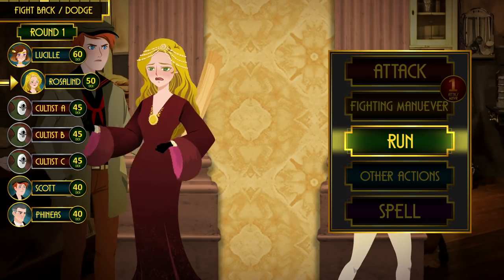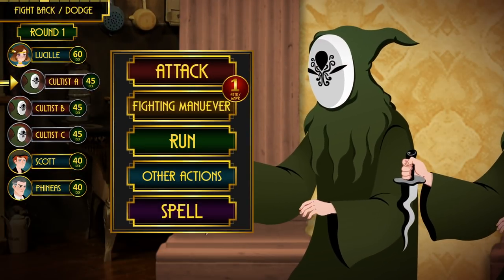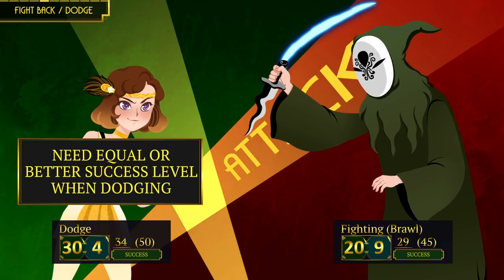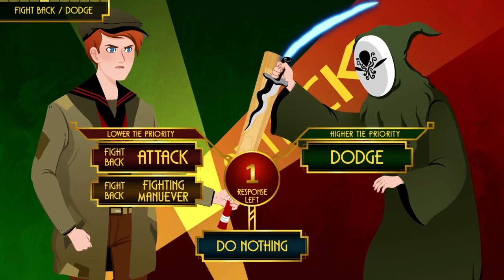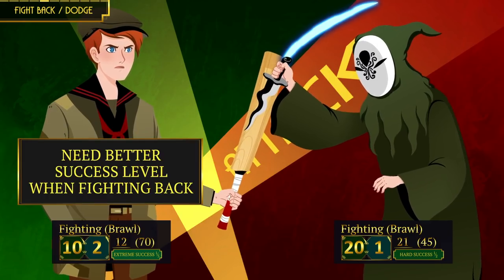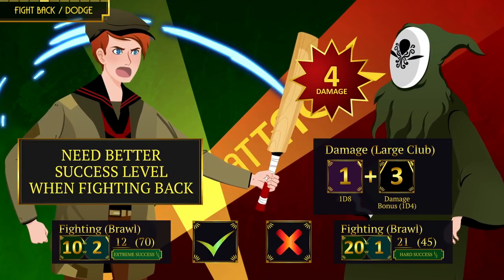As long as there is an escape route and you are not restrained, you can always flee. Now it is the cultists' turn. Cultist A attacks Lucille — she is pretty good at dodging, so she does that. To successfully dodge, all you need is the same level of success as your attacker or better; ties are still successful. Cultist B attacks Scott, who chooses to fight back. When fighting back, the defender gets lower priority and must achieve one level of success better than the attacker. Scott rolled an extreme success, beating the cultist's hard success, so he damages the cultist and takes no damage himself.